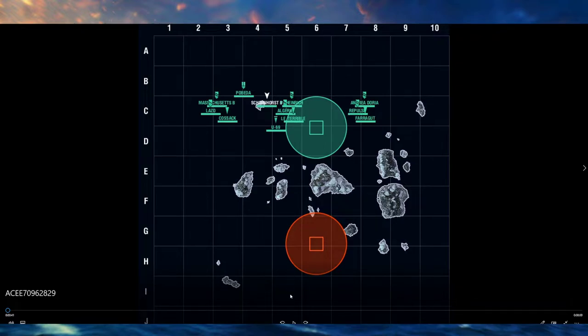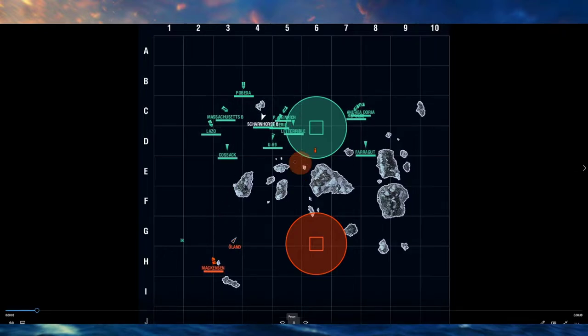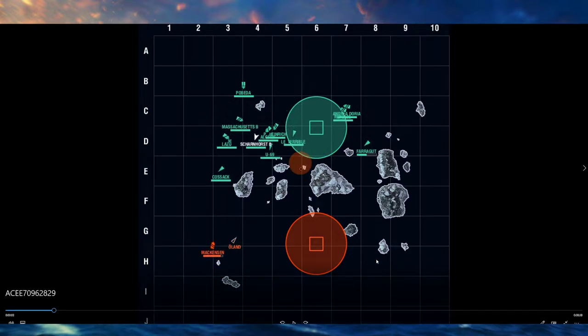Not a single word was said in chat about needing help on the East side. Instead, nothing on the East side was spotted, and these two battleships — instead of positioning to kite or save their hit points — make a 90-degree right turn and start heading West, completely abandoning the flank. The Farragut did what a Farragut probably should and moved up to get spotting, but unfortunately a tiered carrier versus a Farragut is not going to be a great experience for the Farragut.